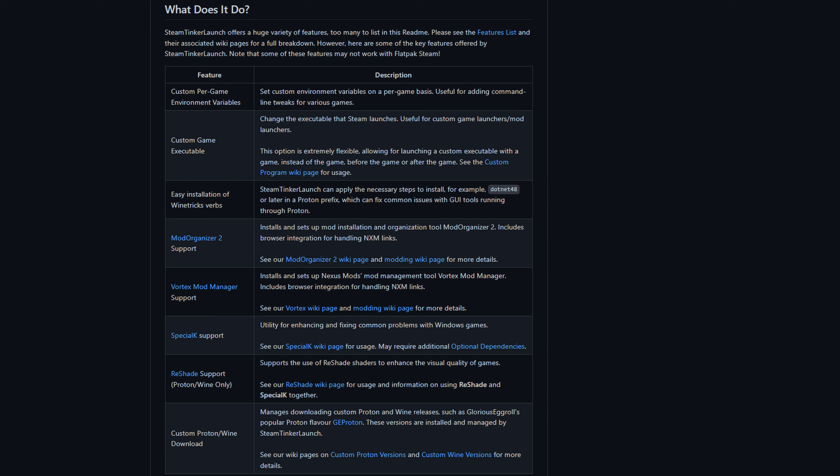There's also easy installation of Wine trick verbs, Mod Organizer 2 support, Vortex Mod Manager support, Special K support, Reshade support, and the ability to download custom Proton and Wine versions. I know you can do this with Proton Up-QT, but this is another option for you in case you want to go into desktop mode.